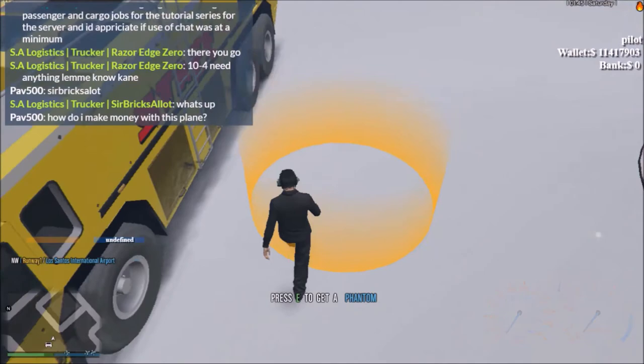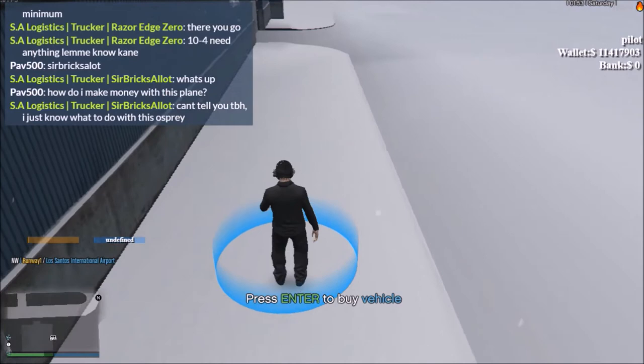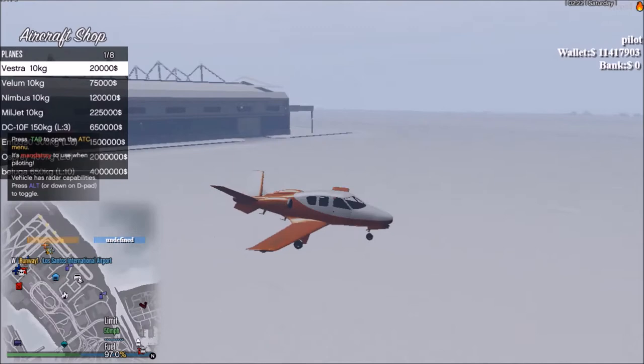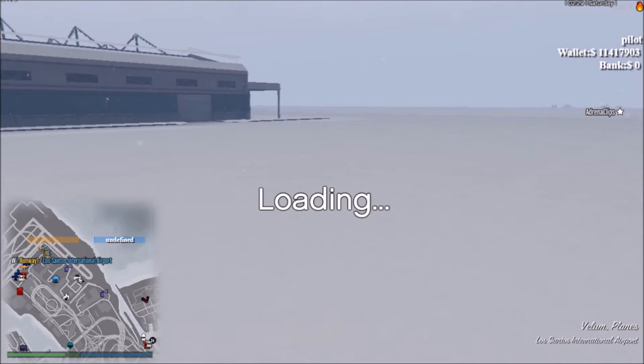This here is to spawn a phantom truck — this is not where you get the plane. You go over here; make sure if you look on the mini-map you're right close up or on top of it, because that is the only way for the prompt to appear. Where it says Aircraft Shop, select that, go down to your planes. This is the Vestra, the cheapest at 20 grand. Here's the Vellum. This is the Nimbus, which I will be using to show you passenger routes.